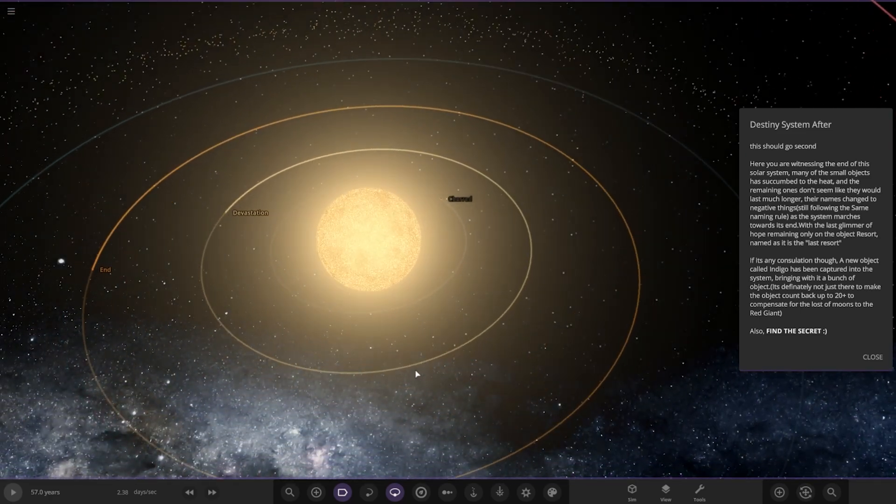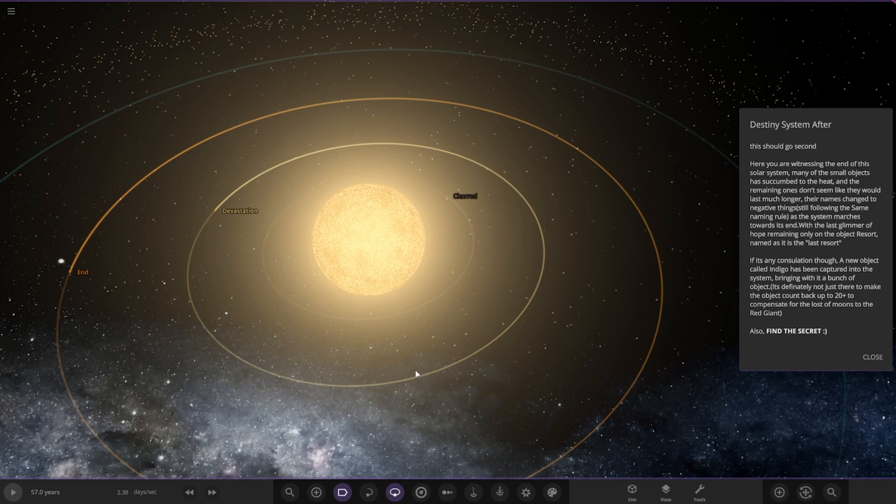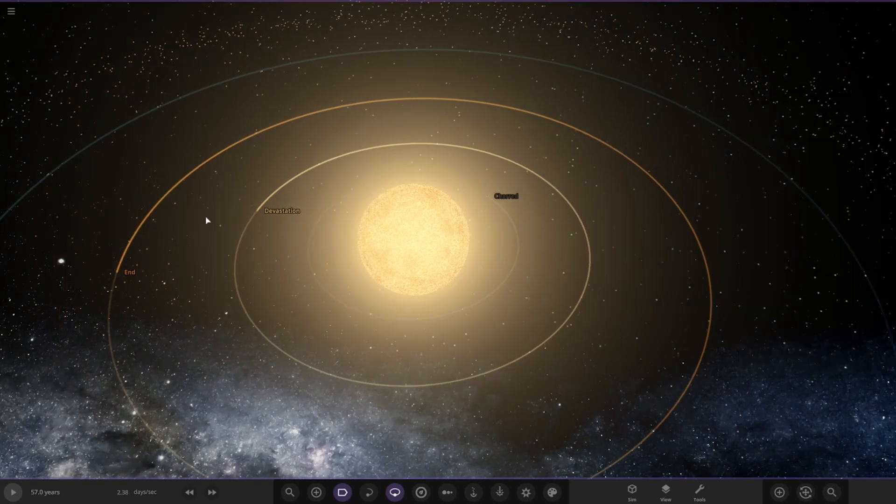Here you are witnessing the end of this solar system. Many of the small objects have succumbed to the heat and the remaining ones don't seem like they would last much longer. Their names have changed to negative things, still following the same naming rule. As the system marches towards its end, with the last kilometre of hope remaining, the only object resort named is the Last Resort. A new object called Indigo has been captured into the system, bringing with it a bunch of objects — definitely to compensate for the loss of moons. Also, find the secret!